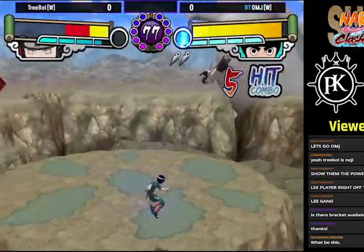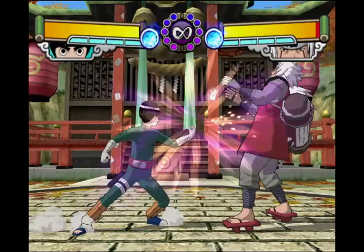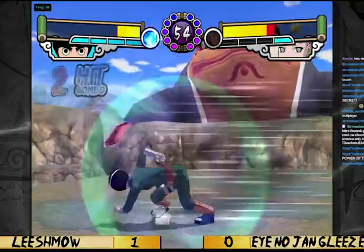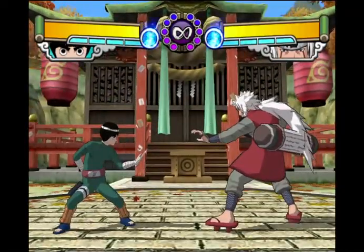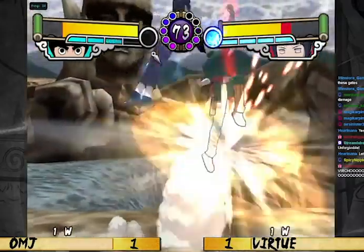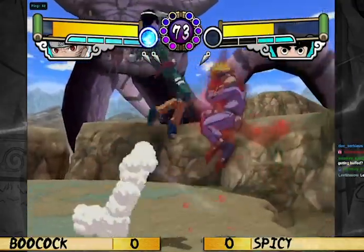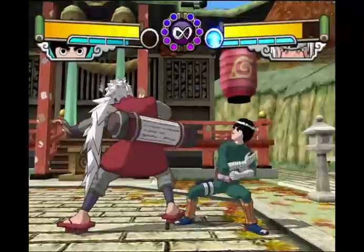Lee boasts some incredibly strong normals. His standing jab or 5B is the fastest in the game with an 11-frame startup, allowing him to beat out opponents who try to challenge with buttons and toss out fast pokes in neutral. His standing A or 5A is a mid strike with a big hitbox, very useful for pressuring opponents on wakeup as a meaty, as it leads to the same strength and pressure as his 5B, and if the opponent is facing away from you, it'll turn them back around so you can get a full combo.